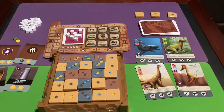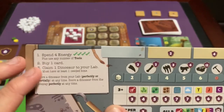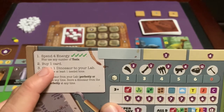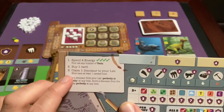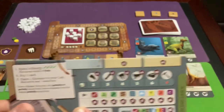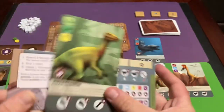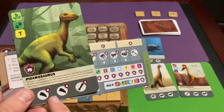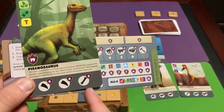Everyone gets a player board that tells you what you can do on your turn. You can spend four energy to do a variety of things. After spending all your energy, if you have the resources — amber, dinosaur eggs, and fossils — you can buy one card. Then if you have at least one bone, you can claim a dinosaur to your lab. To claim a dinosaur, you need at least one of the required bones already in your storage.